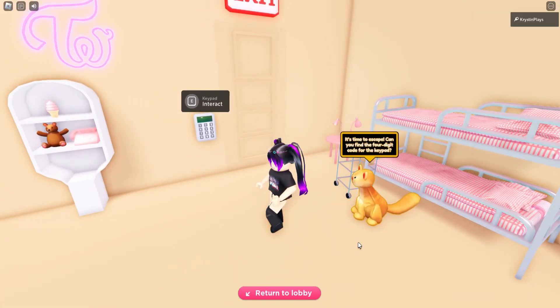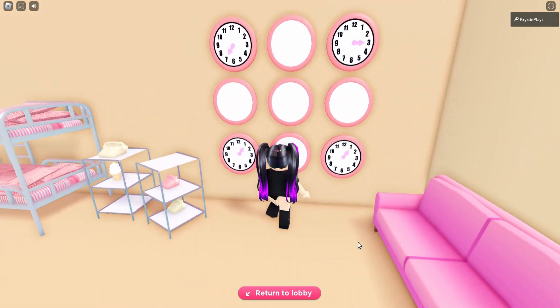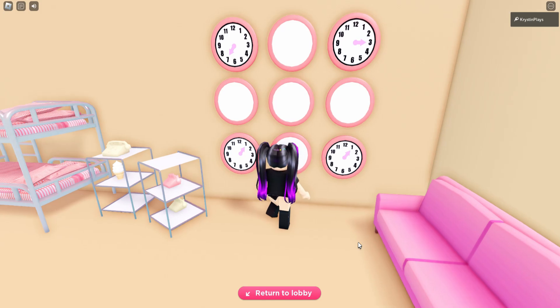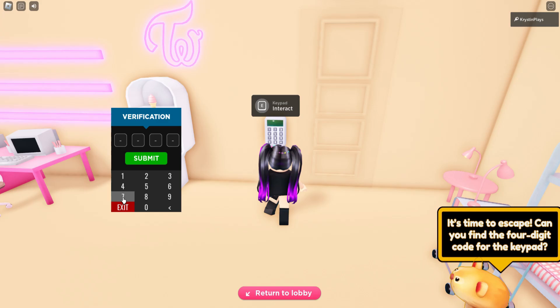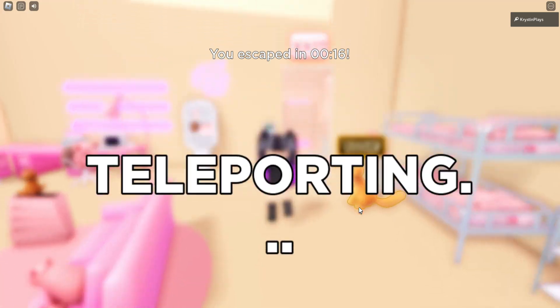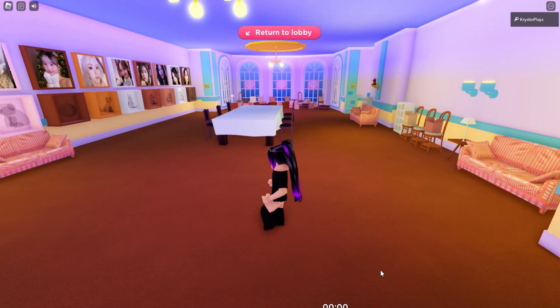The first game is easy — you need to find four numbers. Go over to the clocks and look at the numbers in order. Mine are 7311. Go back over and type it in. When you submit it, the door will open and you'll escape, and it'll teleport you into the second escape mini room.